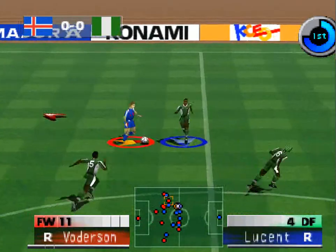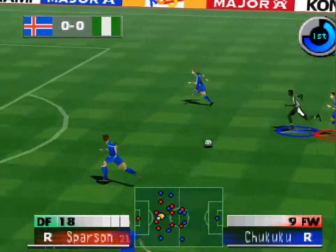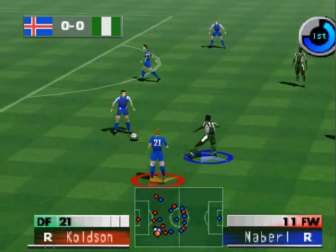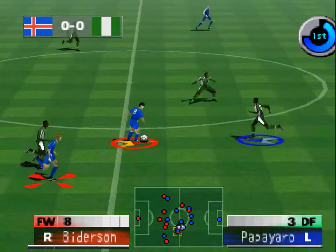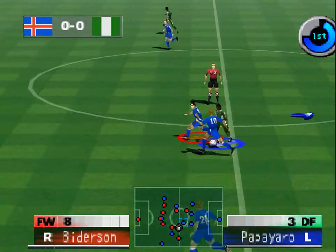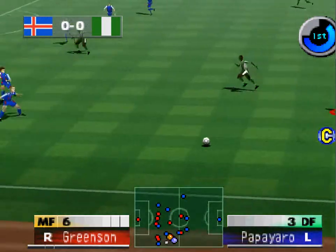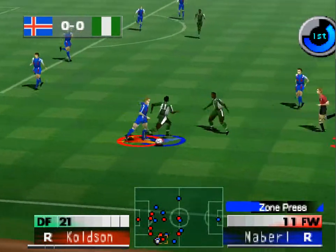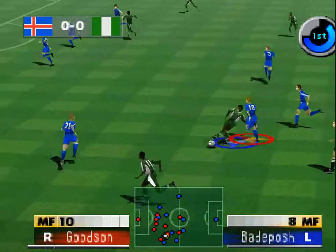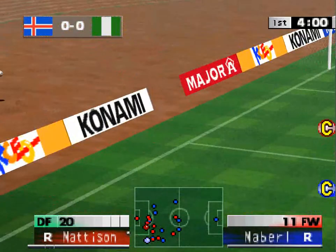Number three to the right. To the left. Number eight. Number eight. Number 11 to the right. Number three. And again. The referee indicates a corner.